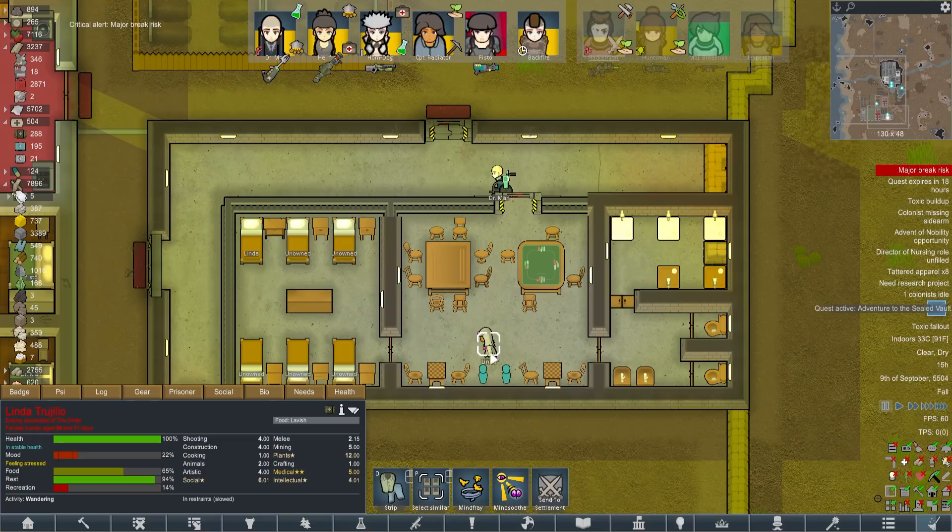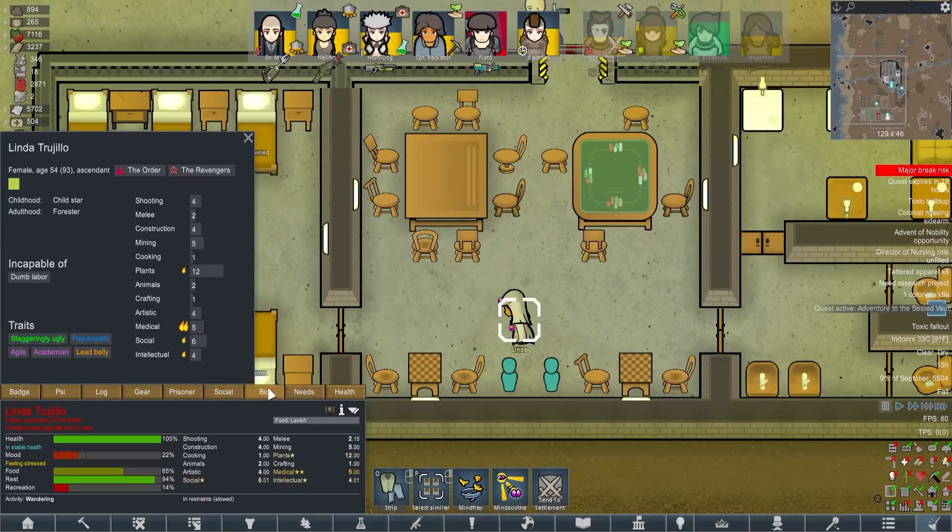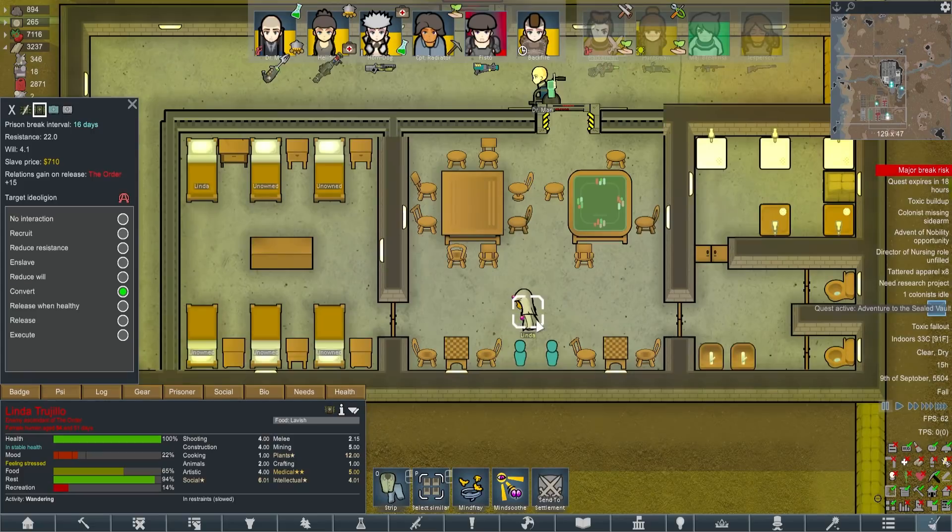We have our secondary project going on here. We have Linda, an ascendant from the order we were able to capture yesterday. I want to take her and combine her side powers with superpowers and bionics and everything, and use her as a weapon. We're going to give everybody the side powers because we're trying to rely on our superpowers this time around. What good superhero doesn't have an eventual redemption of some sort of villain? So we get her recruited right away.